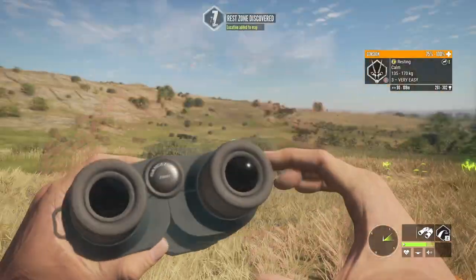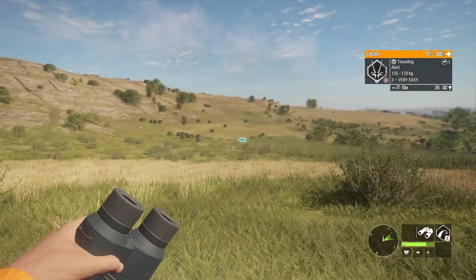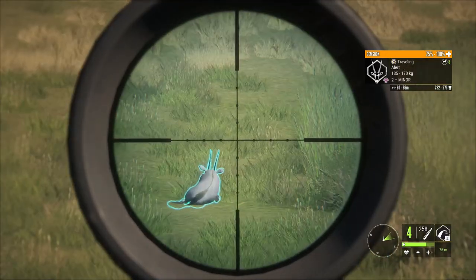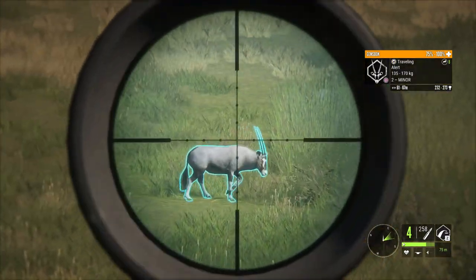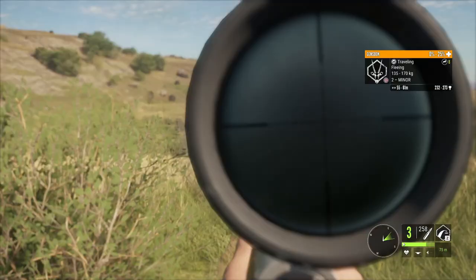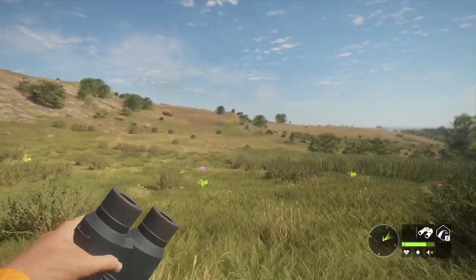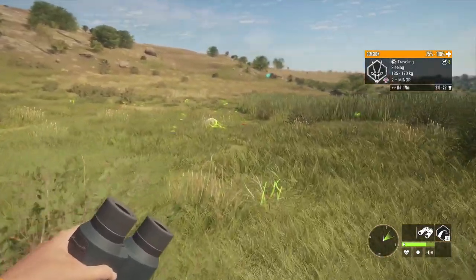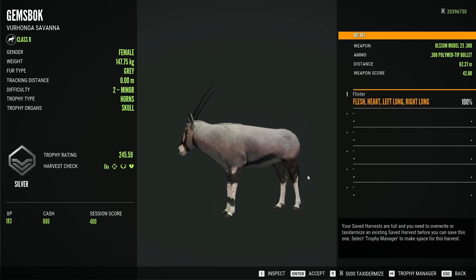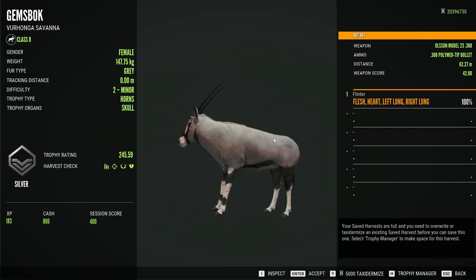That'll be maybe something we can test on stream later today, because I do want to make sure we focus on the other weapons as well — the 338 has gotten the bulk of our attention. Back to the other two weapons: I want to try to maybe make a heart shot on this Gemsbok. I'll go 308 because I'm pretty confident the 7 mil can do it. The heart is pretty low, and that obviously worked out — not half bad from the 308. It's got a really nice sound too. Heart and double lung — pretty solid, almost hit the liver there too. Gotta give credit where credit's due; the 308 is not bad.